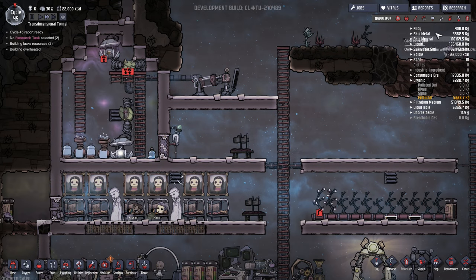Hello everyone, I'm CrypticFox and today we're looking at the Electrolyzer and how we can use that to supply oxygen for our base by building a ventilation system.